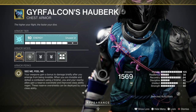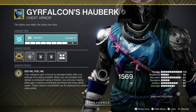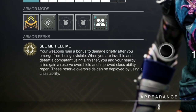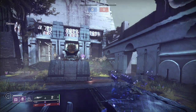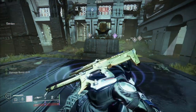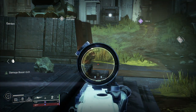The exotic perk, See Me Feel Me, provides a damage bonus for 3 seconds when coming out of Invisibility. This damage bonus is roughly 15% in PvP and 35% in PvE. To come out of Invisibility, you can either wait for the timer to naturally run out, or force yourself out through actions like meleeing, throwing a grenade, or shooting. We'll cover this in the weapons testing section because it's important for ease of use of the damage boost.